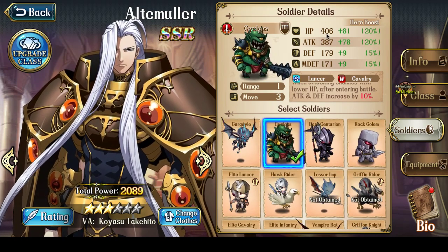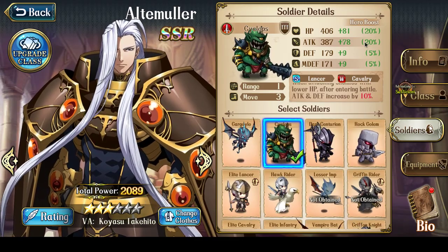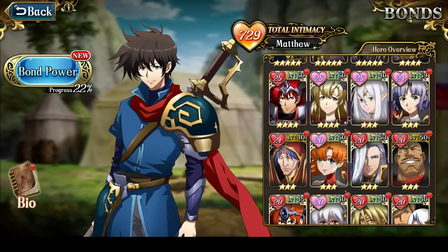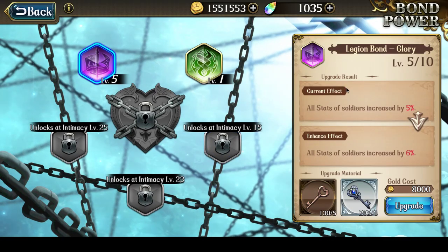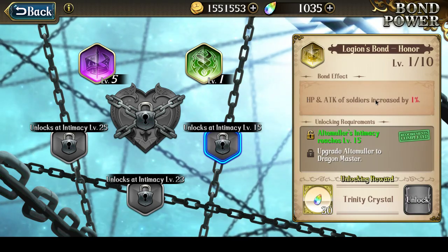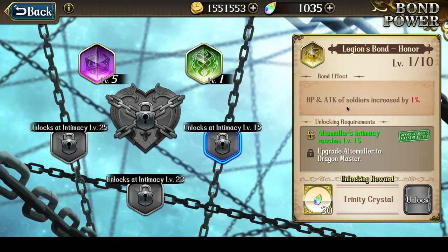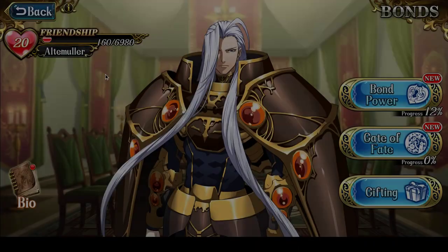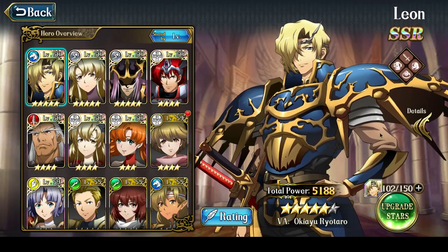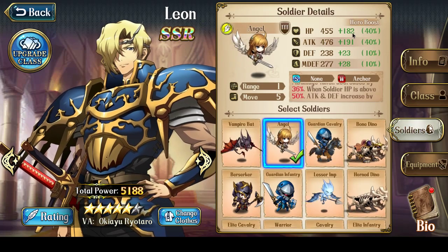We're going to begin with his Soldier Boost before I get into anything else, because for Alte Muller, this part is an incredibly important explanation of how to use him. By himself, Alte Muller gives a Soldier Boost of plus 15% hit points and plus 15% attack. Let's also take a look at his Bonds and what effect they have.